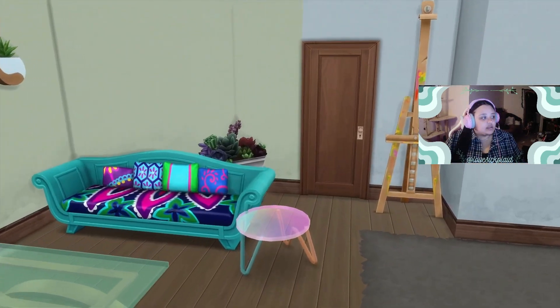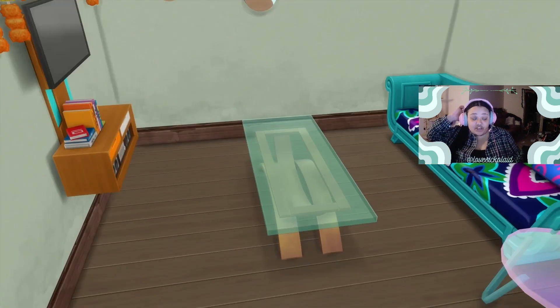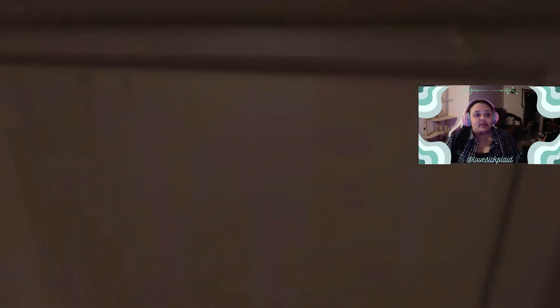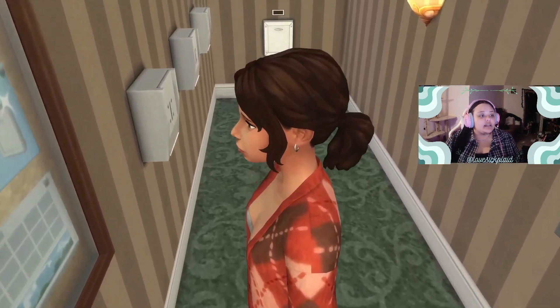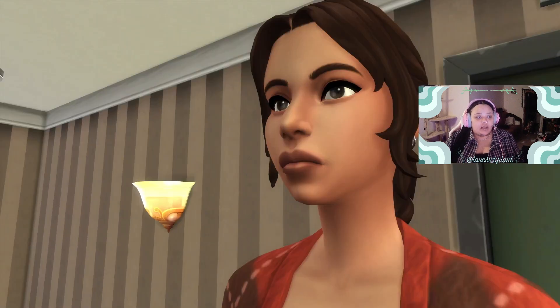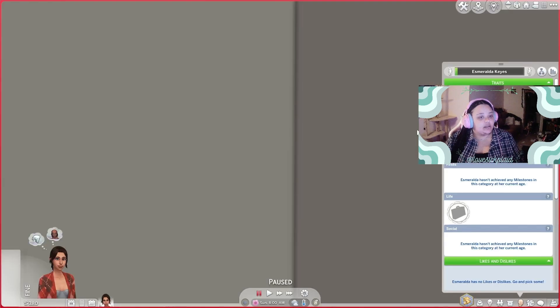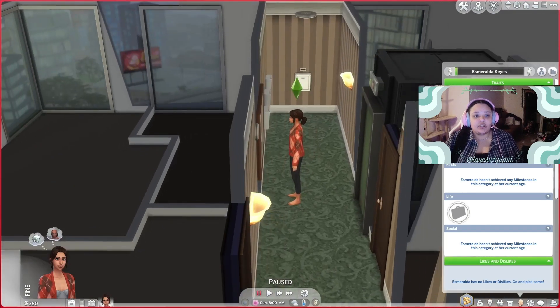I actually filmed this entire apartment tour and then realised I hadn't changed the cameras over, so that was great. Now let's go outside and meet the sim of the moment — here she is, this is Esmeralda Keys. I chose Esmeralda because that name comes up a lot when you hit shuffle. She has no goals in life, three traits: perfectionist, neat, and unflirty. I wanted to give myself a bit of a challenge.